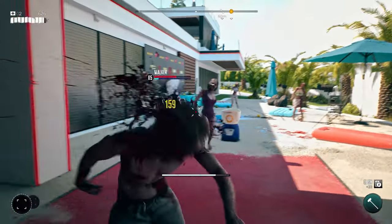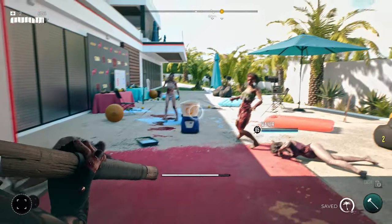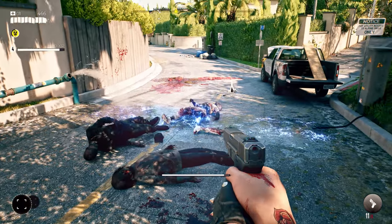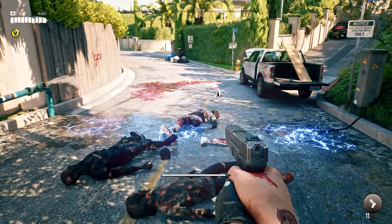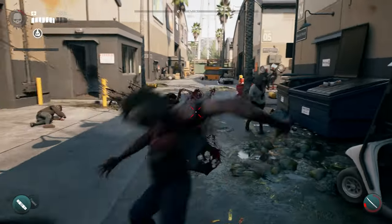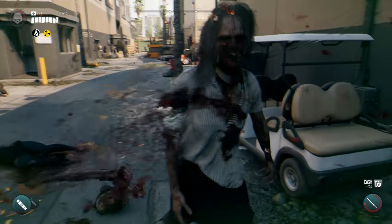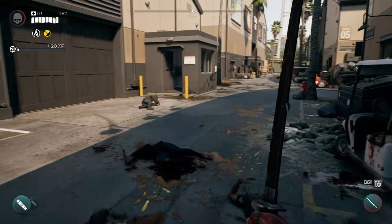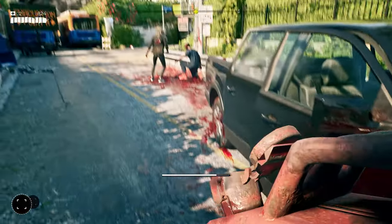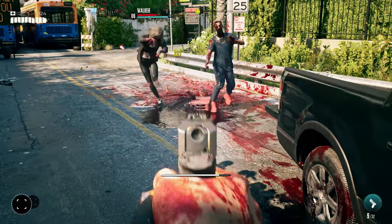That smoothness helps you take advantage of Dead Island 2's FLESH system — a fully locational visceral system for humanoids, as it's also known. Basically, slice away at any part of these bloody zombies and they'll begin carving up like an undead Sunday roast, as limbs fly off and bits and pieces of zombie flesh fall to the ground. We've compared it to a Sunday roast, but maybe don't eat a zombie — it might not work out well for you and the family.